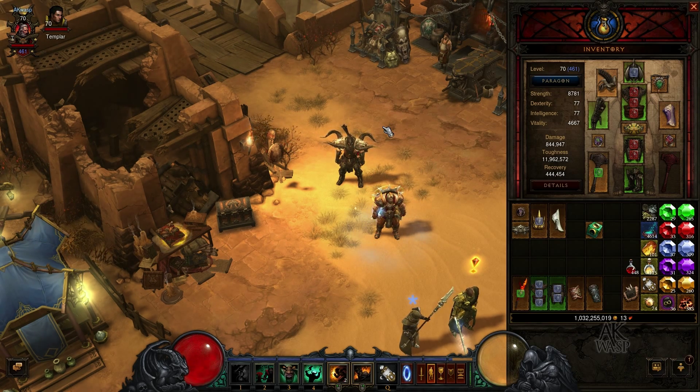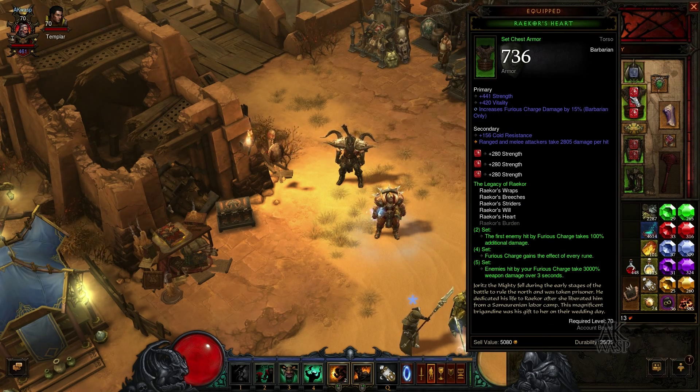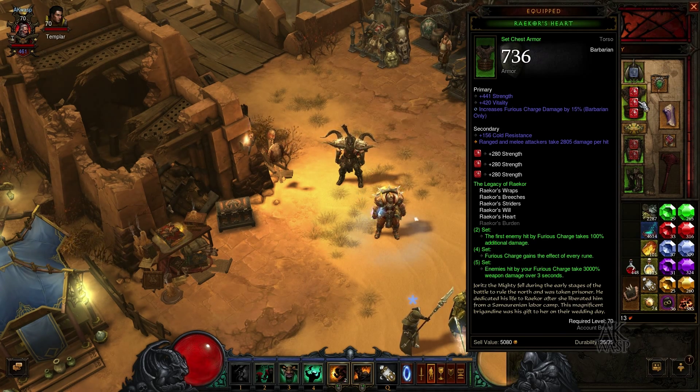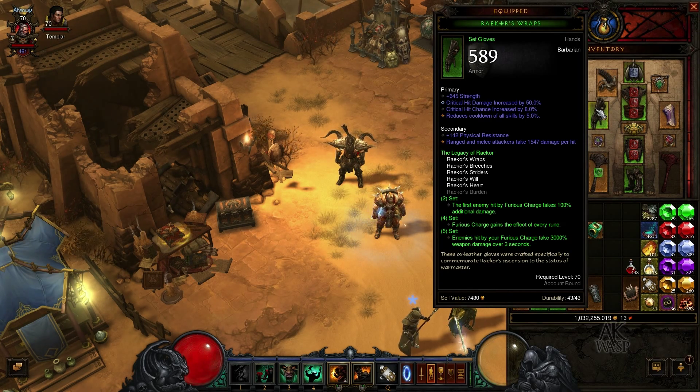The backbone of the Furious Charge Barbarian build is the Raekors set. The best way to apply it is to wear five pieces — all pieces except the shoulder. So your helmet, chest armor, legs, boots, and gloves should all be Raekors. We want the four-piece set bonus, which gives Furious Charge the effect of every rune, and the five-piece bonus adds an additional 3,000% damage over time, which is too good to pass up.